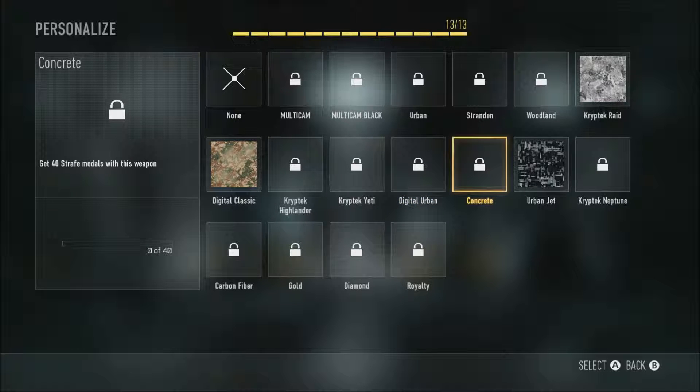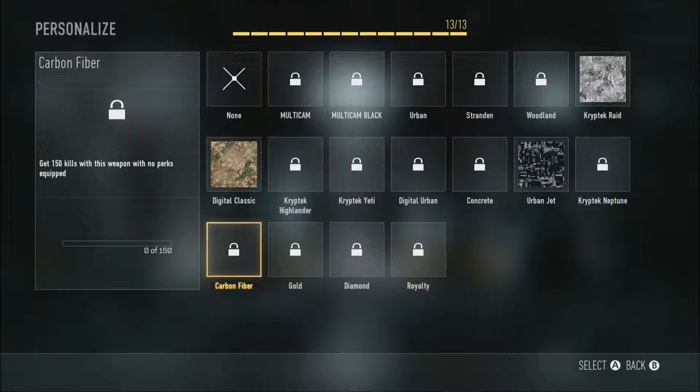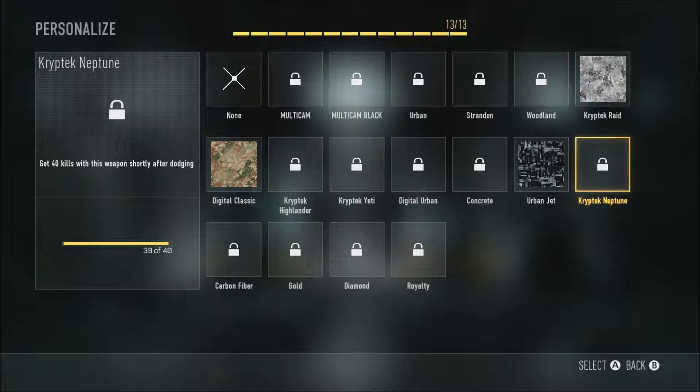I think this one is 40 strafe medals with this weapon, and Urban Jet must be 60. Cryptic Neptune is 40 - get 40 kills with this weapon shortly after dodging. That's not too bad, I've done that quite a lot. I only need one more to actually earn the Cryptic Neptune Camo.